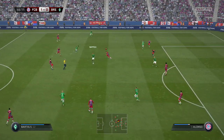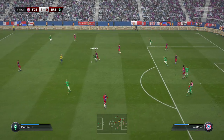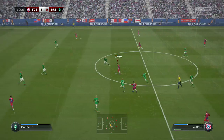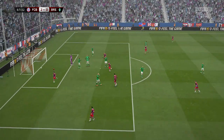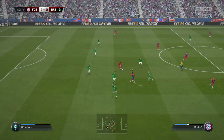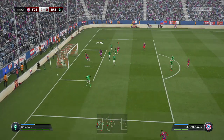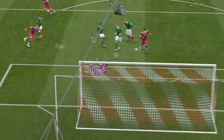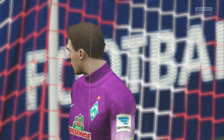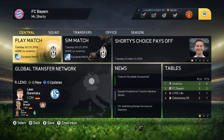Werder Bremen continue on the attack, forcing Manuel Neuer to make another great save, and their third chance goes way off target. In the 61st minute, an over-the-top ball finds Burnett — our left back pushed up for that attack — he takes it down and finishes it into the bottom corner. We are now 2-0 in the lead. We try to make it 3-0 in the 85th minute, but Robben's shot is denied. The game ends Bayern Munich 2, Werder Bremen nil — another great win! The goals came from Thomas Muller and Burnett — a left back and our central attacking midfielder picking up the goals.